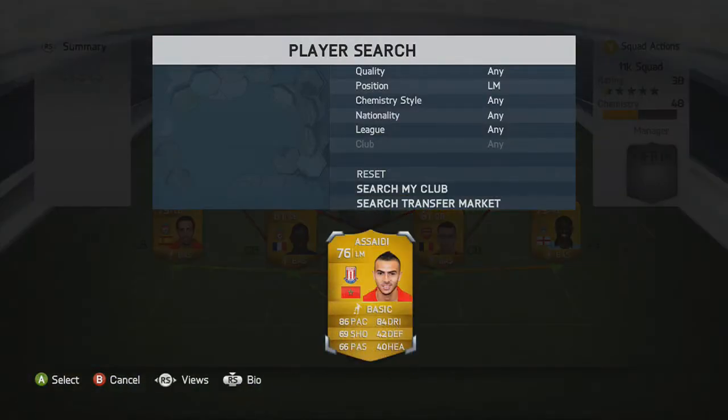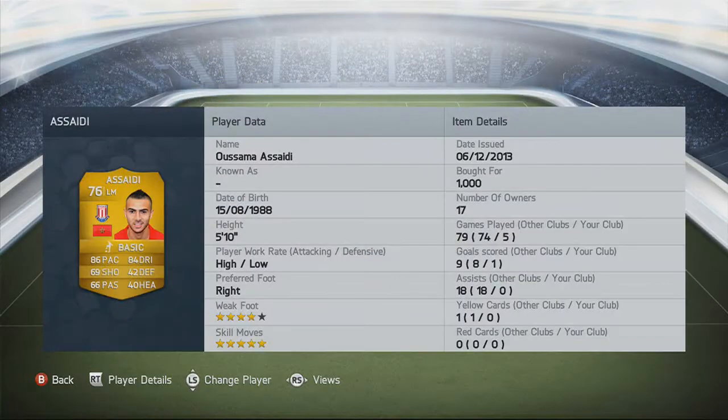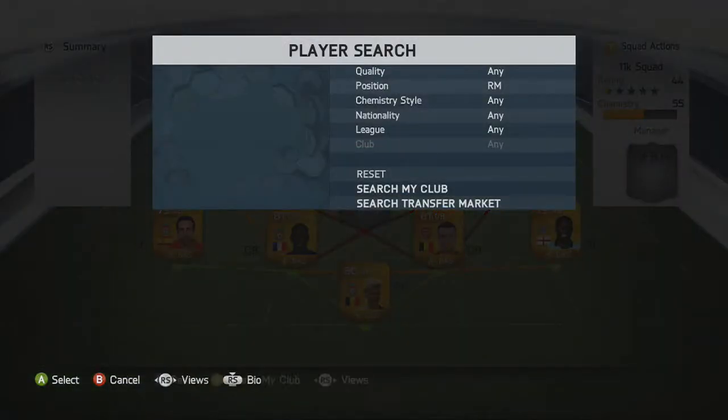On to the left mid now, we have Asaidi. Asaidi is 86 pace, and it says he has a 69 shot, but his finish is unbelievable. I have one goal in the clips I'll be showing you at the end — it's a really, really good finish. He's a 5-star skill move, 4-star weak foot, and I only bought him for 1,000 coins.